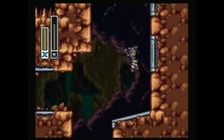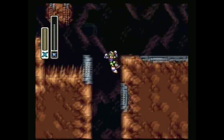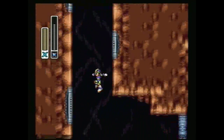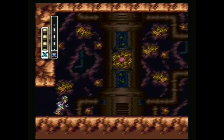Overall this stage isn't super unique. We have rocks, sand that tries to push us down, more rocks, pits, spikes — a lot of standard stuff. And we have another gate here and a mini-boss to fight.